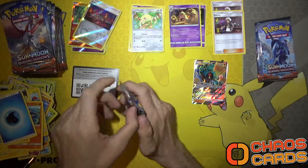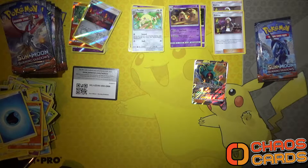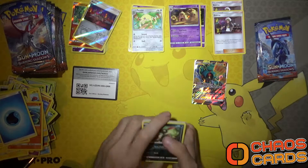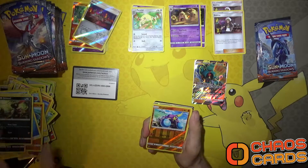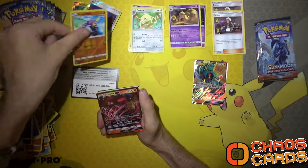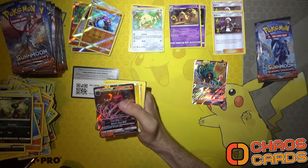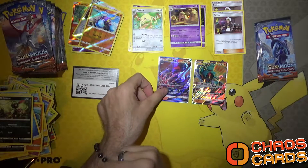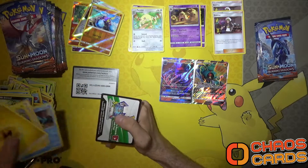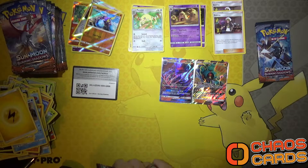I forgot how much this does your arm holding it up like this, but this way I get to use the full amount of the playmat and I get to sit up straight, which is good for my back as well. We've got a Crabrawler reverse holo and a Salazzle GX - awesome, our second GX of the box! No Guzmas so no code - the more Guzmas we get, the more codes I'll give to you.